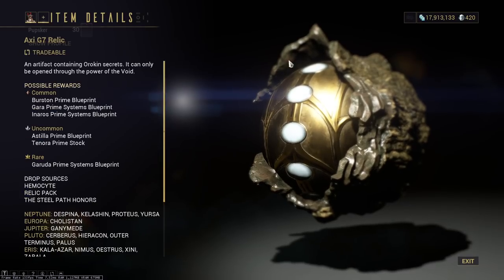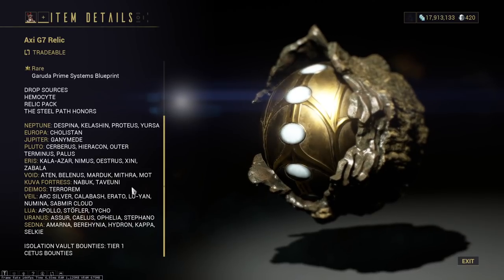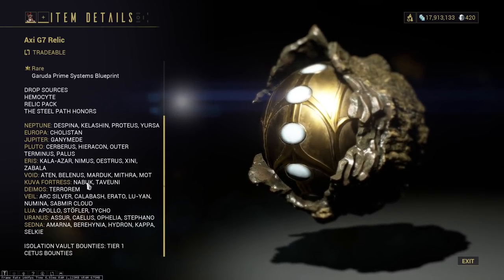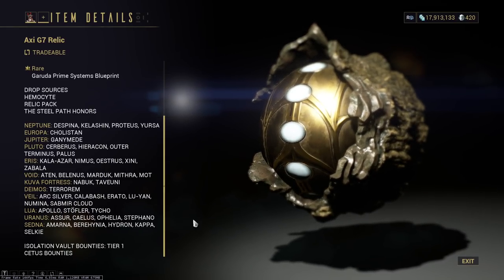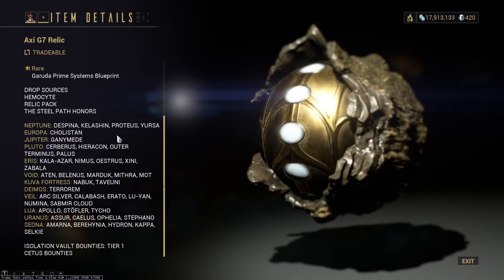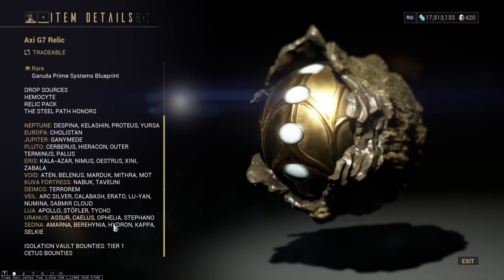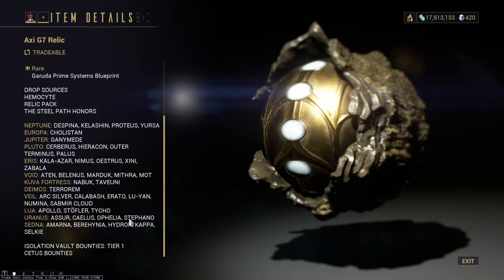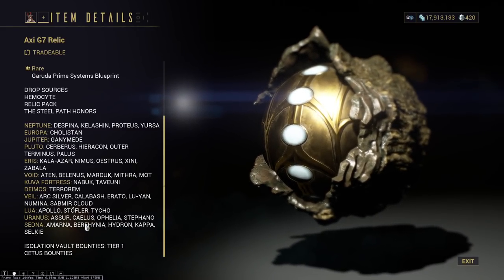Last but not least, Axi G7 — my go-to for Axies is always Lua Apollo, but since Axi is a Void confirmed drop, you can always just run one of the Void missions like Void Survival. All of these are decent enough farms. If you stay in high-level missions until you get the late-game C-drop rotations, you should be good. Sedna Hydran until wave 20 — not too bad. You might get an Axi G7. Bounties are still good too.